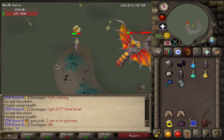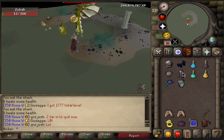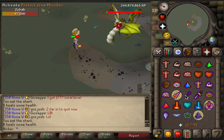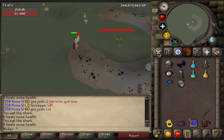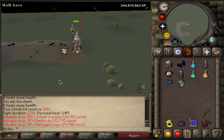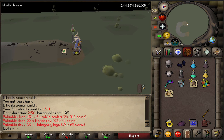Since I'm using the Toxic Staff I'm using scales, so it might actually be more expensive, but I know for a fact that it is cheaper if you're using a Kodai Wand — it's actually cheaper to be using Fire Surge at this point in time. 2 minutes 56 seconds — that's a horrible time, but obviously I'm really rusty at this. Not bad overall though.